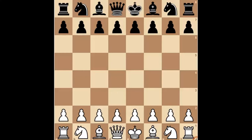Centrum powstające w efekcie zastosowania sycylijki jest dynamiczne, możliwe są jego gwałtowne transformacje. Jedna niedokładność prowadzi do karygodnych ataków. Brak niedokładności też.